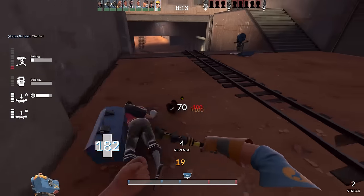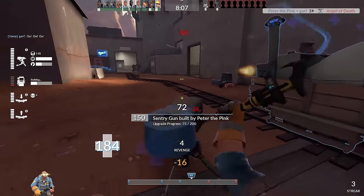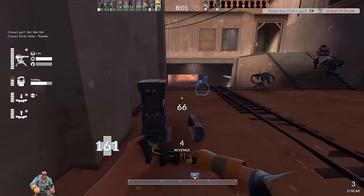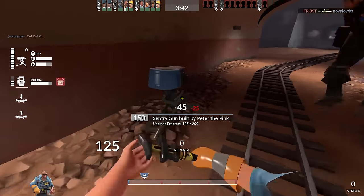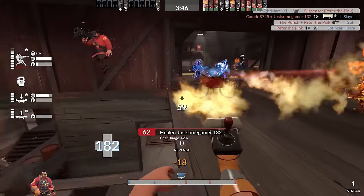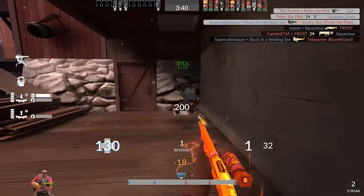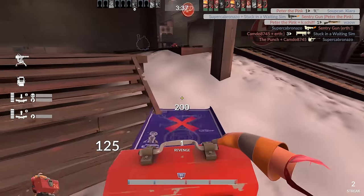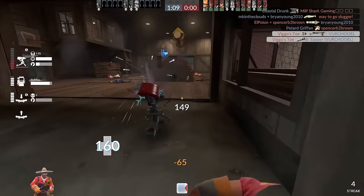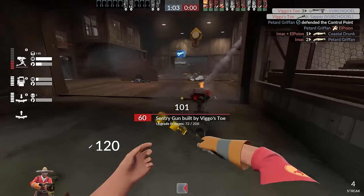And that is where the Jag comes in. The Jag is legitimately a borderline busted unlock that allows you to be relentless in rebuilding and upgrading your stuff, to the point where it's usually going to be the default option for when you need to set everything up. The Engineer is a weird class where the longer he's left alone to his own devices, the more powerful he becomes, and the Jag expedites that process by a significant amount. Even the downsides tend to complement the upsides — not being able to maintain your buildings as reliably compared to other wrenches only really plays into being able to resurrect buildings a few seconds later.